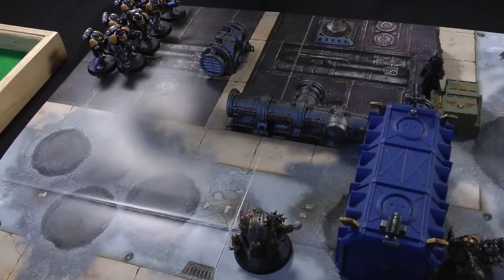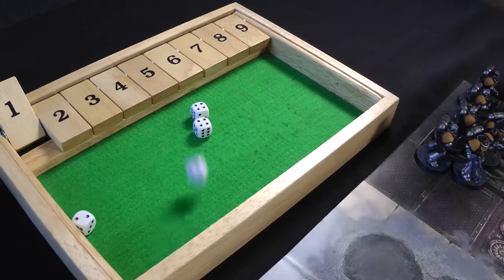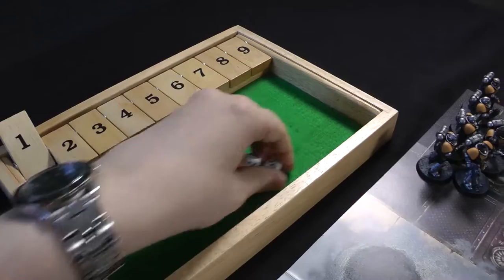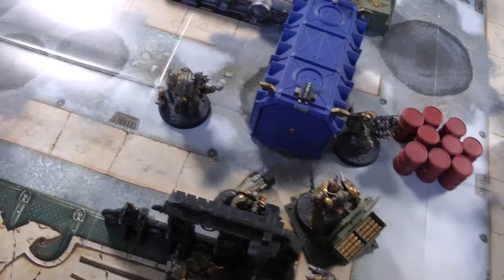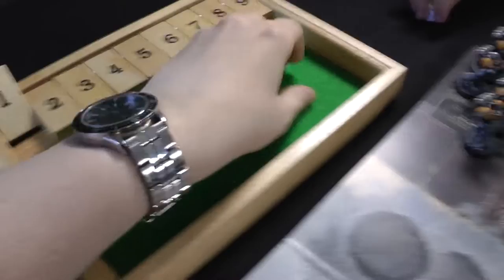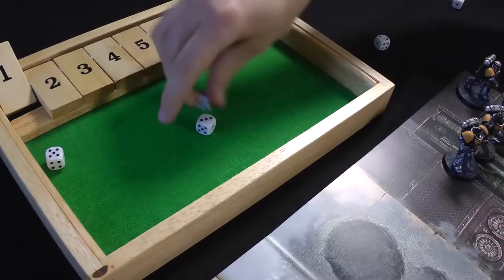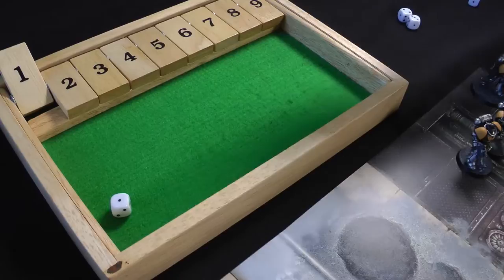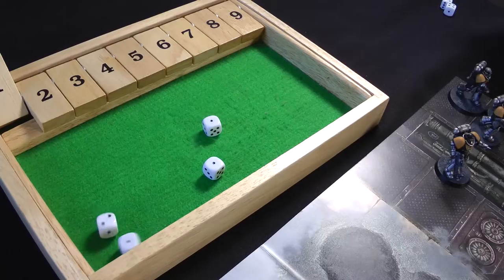The Foul Blightspawn shoots the Intercessors - strength seven, hitting on threes, four hits, wounding on threes with one rerolled one - three wounds, six-plus saves: made one, so two Intercessors go down. The Plague Marines also fire at the Intercessors: the Champion supercharges the Plasma Gun - one hit, wounds on two, six-plus armour save fails, another Intercessor goes down. The Blight Launchers get three hits (rerolling ones from ammo crate), three wounds, five-plus saves: made one, D3=1 then second hit kills another. Bolt Guns: four hits, no wounds. Just the Intercessor Sergeant remaining.